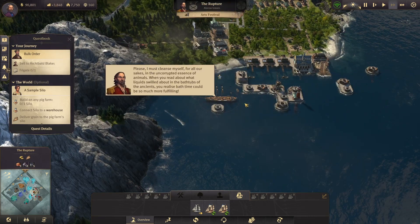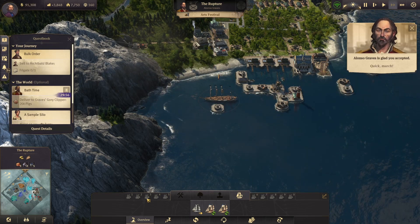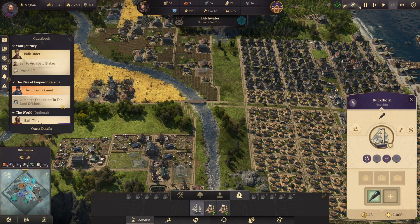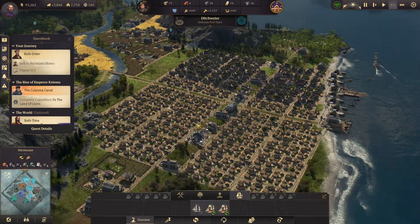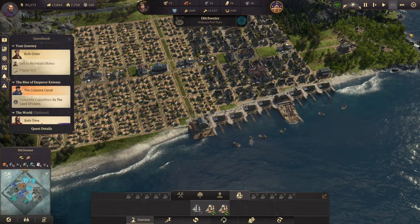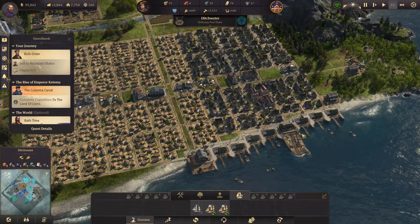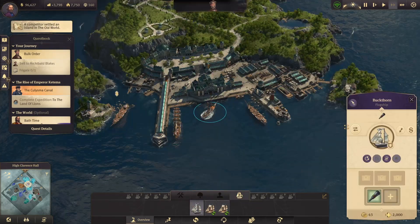There's a quest — deliver 20 pigs for a reward. I may not have enough pigs. Also, I just realized my enemies may have taken over the whole new world — I completely forgot about it. So this is probably why we want to accelerate on that mission there. A competitor raised another settlement.